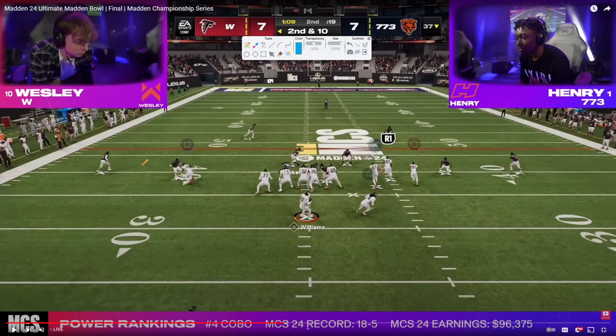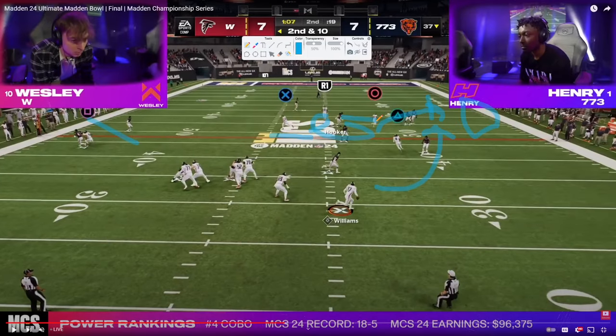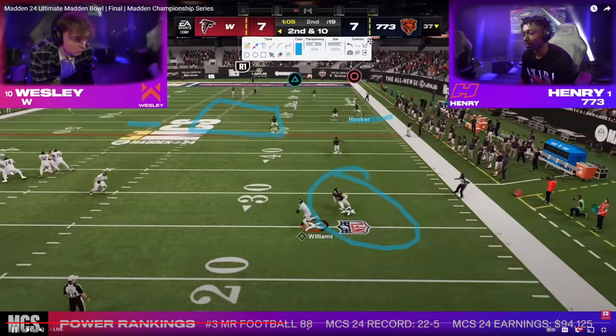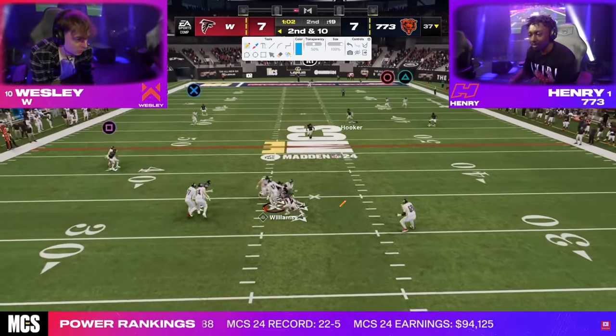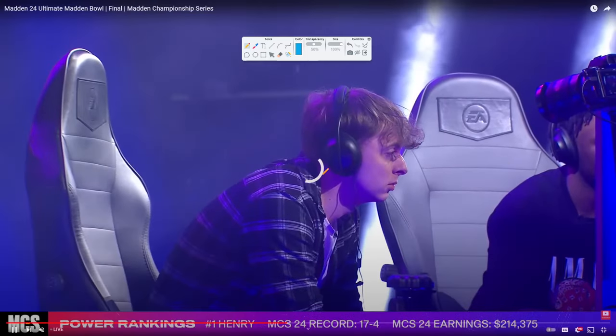Henry gets an interesting combo — he's flating this guy to third, third, flat, flat, and cloud. He's anticipating a coverage setup and that Wesley might be running double corner. Wesley's got the wheel, but with a purple out here it'll be hard to hit the window. Henry has to user the corner. The tight end is open, but this is a KO and Wesley is in the midst of a rollout. He's able to kind of get out of it, though he probably should have lost more yardage.